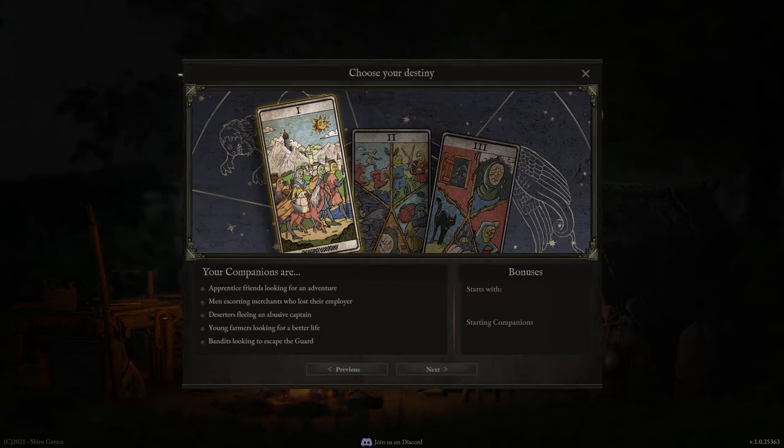First things first, you choose your destiny. Your companions are apprentice friends looking for an adventure — that gives you extra influence, but less raw materials. Your starting companions there are the swordsman, the archer, the ranger and the brute. Then you can have men escorting merchants who lost their employer — that gives you extra money, less medicine, and you start with a swordsman, a warrior, a spearman and a brute.